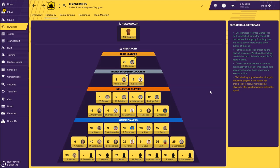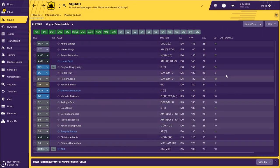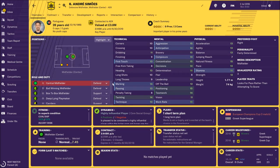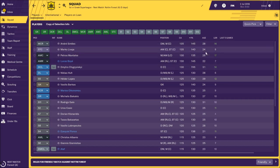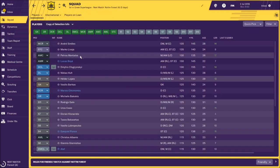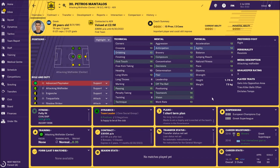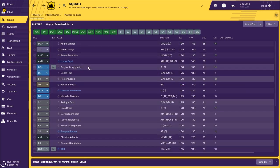Let's check the squad. The player with the highest current ability is Andres Simas, a Portuguese central midfielder — really nice player, 28 years old. Then Marko Livaja, current ability 135, 24 years old Croatian striker — another good player. Then Petros Mantalos, who we spoke about — he's a key player and you should try to keep him as long as you can. Also Lukas Boyé, who is on loan from Torino.